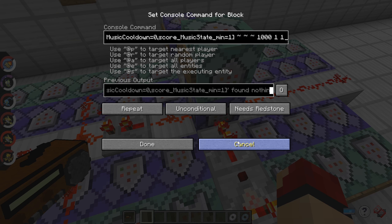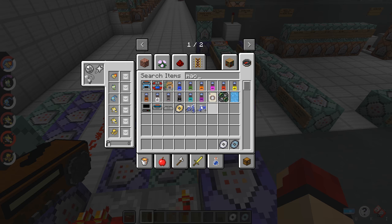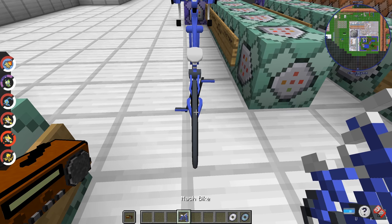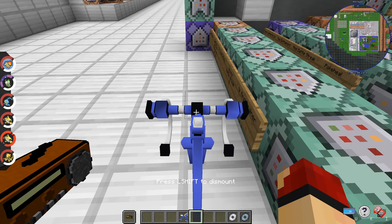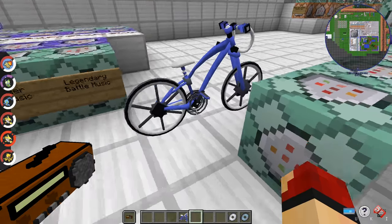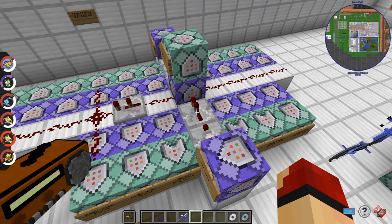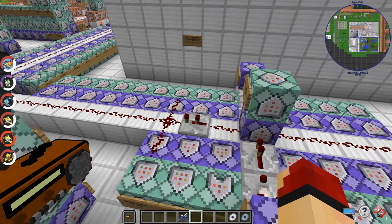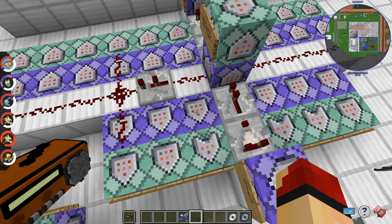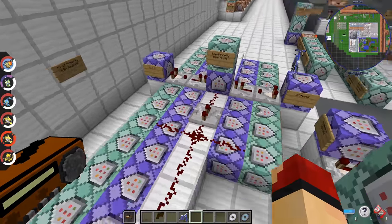It runs into a bunch of different commands that are ordered by priority. The first thing it'll do is check if you have a bicycle tag — a bicycle tag means you're riding a Pixelmon bike — and it'll play specific music for that. That works anywhere in the map, so it takes priority over any route music.